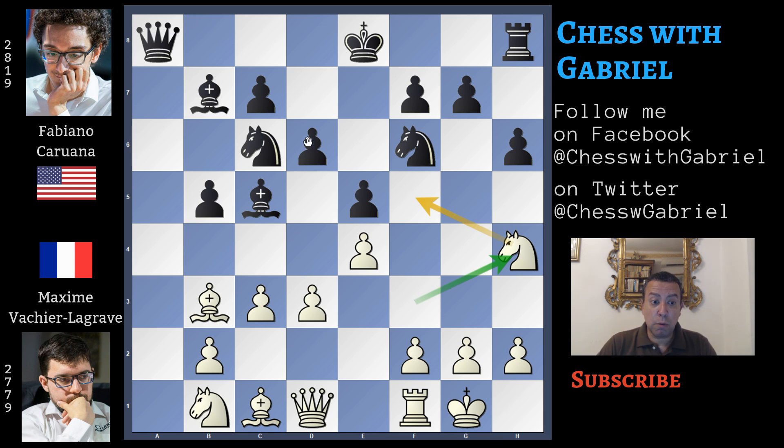Black has two ways to stop this maneuver: knight to e7 controlling f5, and also bishop to c8 still controlling f5. Both moves are good. Caruana plays bishop to c8 and the game is original.